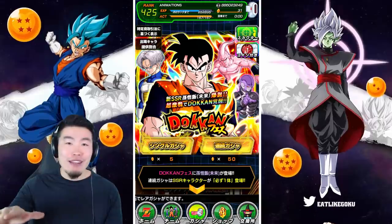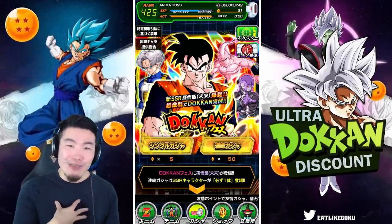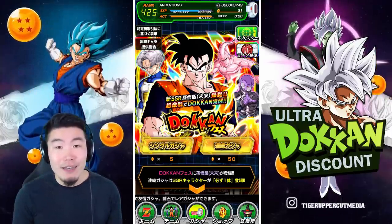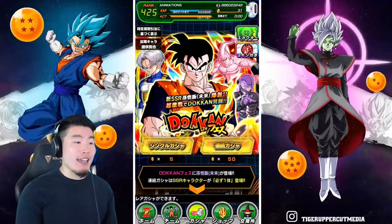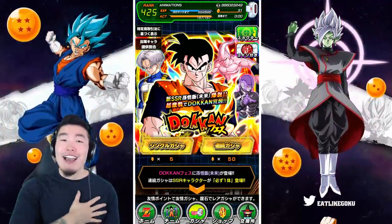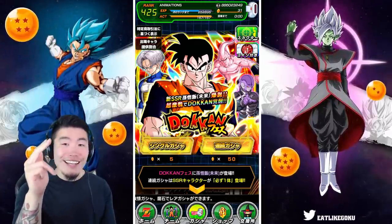Shout out to Ultra Dokkan Discount for providing this account to me. Link in the description for their store — use my code TIGER for 15% off your accounts. Until next time, hope you guys have a fantastic day. I'm Tiger with Tiger Uppercut Media, signing out.